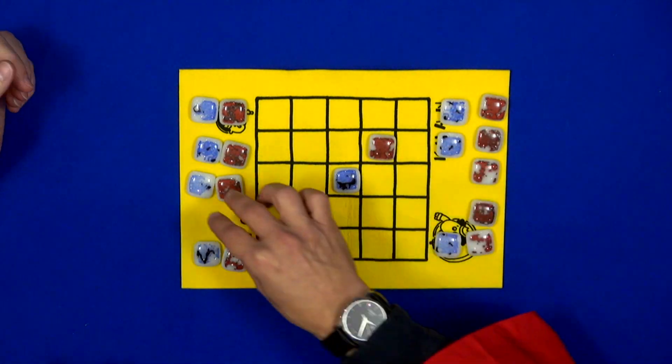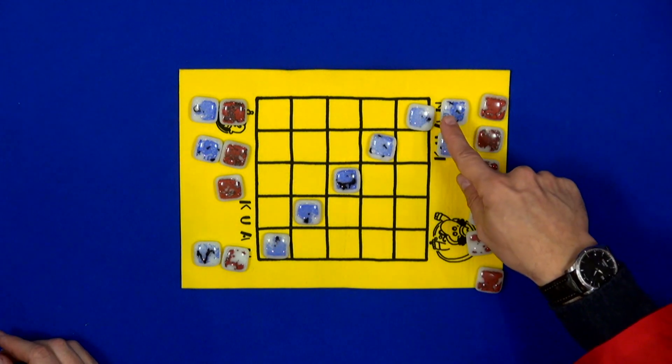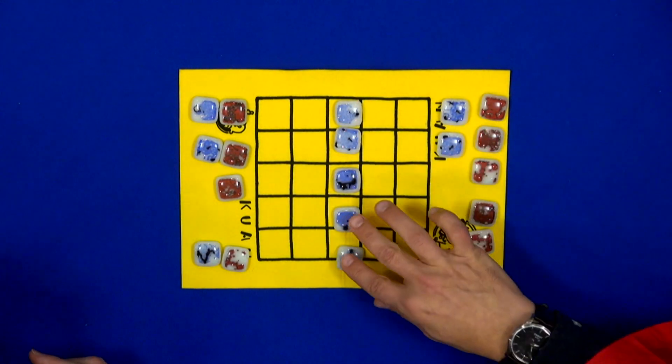Now, if I place here, I'm being stupid because the other player will place here and will force me to place here, which means that he has just won the game. Because having five in a row is winning the game.